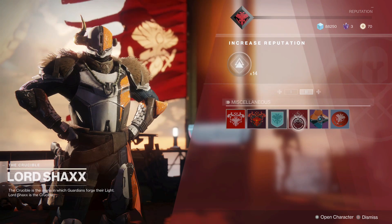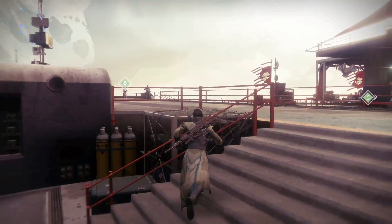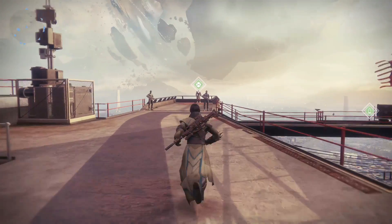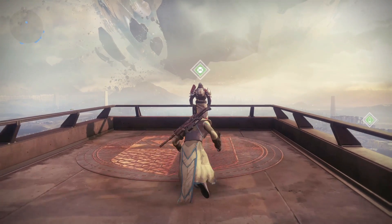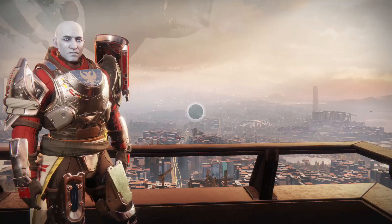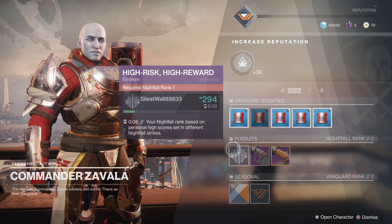If you want Lord Shaxx's seasonal loot, you need 1 Valor rank reset, all Crucible armor for all 3 classes, and kill 100 guardians while wearing a full set of Crucible gear. For Vanguard, you need to reach Vanguard rank 25 — this isn't the Nightfall rank. You need to turn in 500 tokens to get both of these.